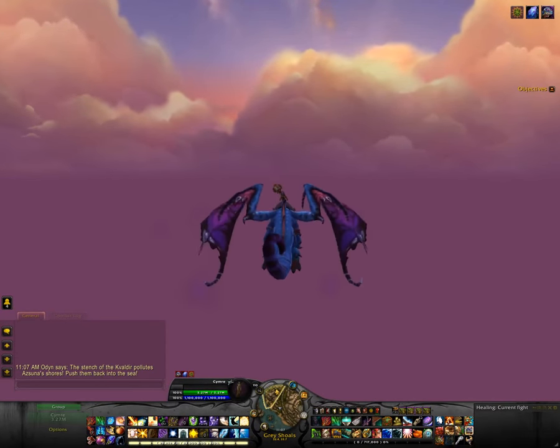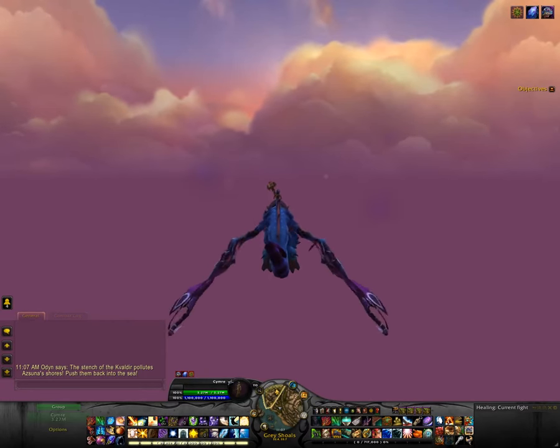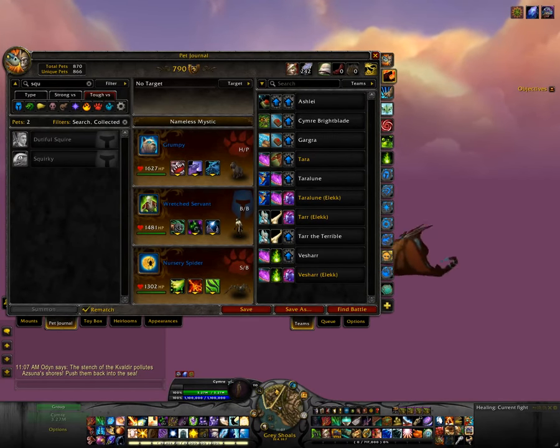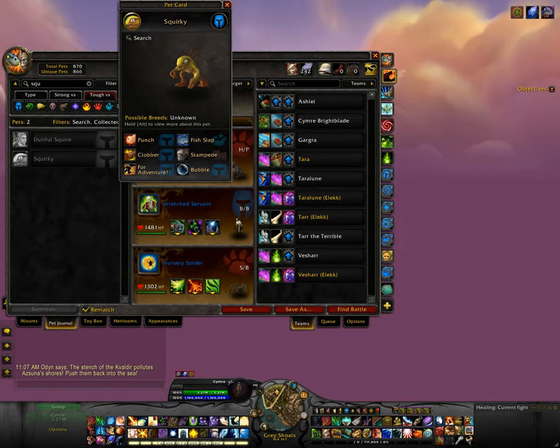Hey guys! I just read that possibly the most anticipated pet to be introduced in Game & Legion has just been added to the game, and that is little Squirky. Squirky is a little murloc that many were speculating how we might get him, whether it was tied to the mini world events or just something a player would have to find, but it appears we can now go to a little isle off the coast of Azuna and tame one of our own.